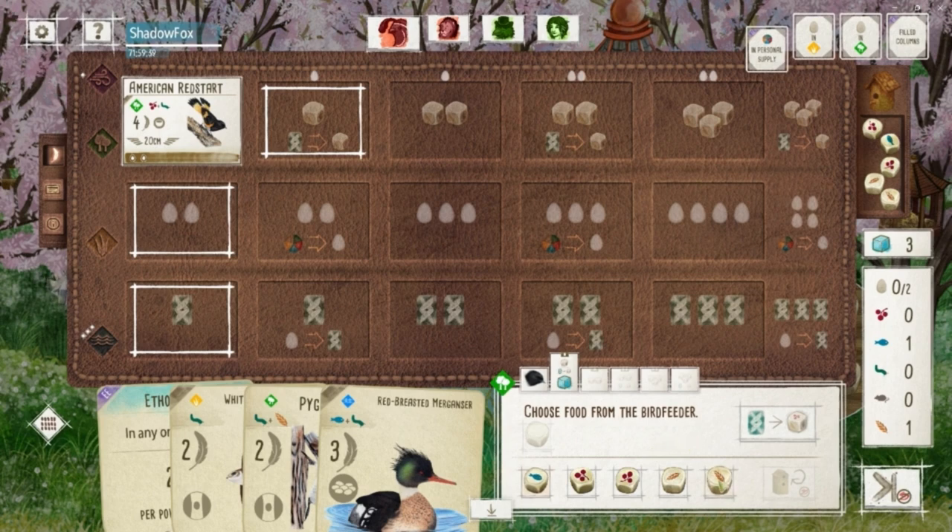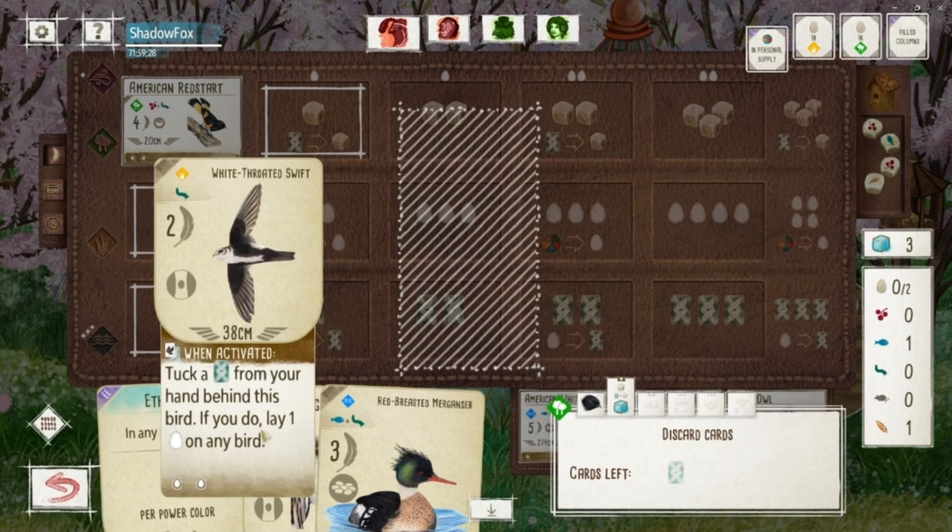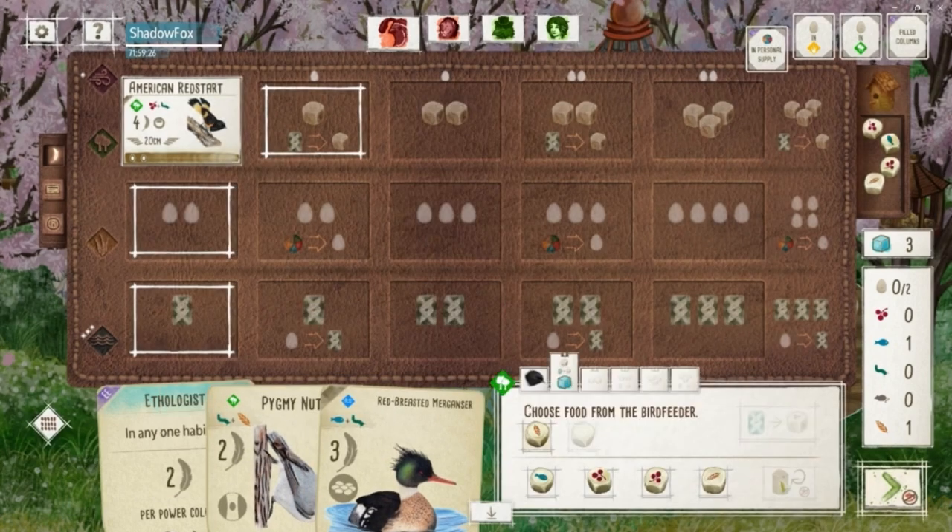Deliberating on my food choice here — I need a worm and it didn't pop up. Taking a lot of time to think about this, and I do get rid of the Swift here in the interest of forcing down this Merganser.